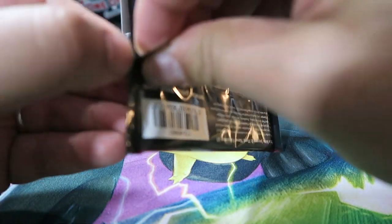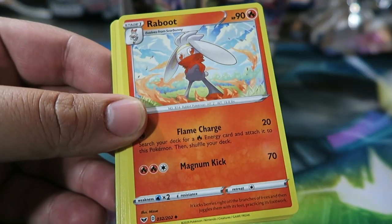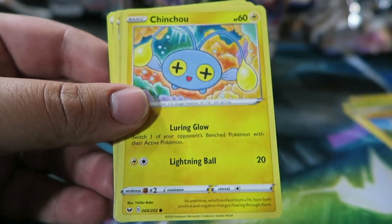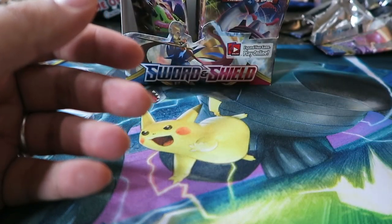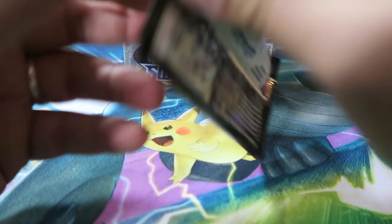On to the next one. Ordinary Rod, Videt, Raboot, Yamper, Grookey, Cufant, Baltoy, Chinchou, Reverse Mantine, Psychic Energy, and Sintiskorch — nice! Sintiskorch was cool in the games, and it's a cool looking card too. Too bad Fire hasn't been played as much as it used to be.